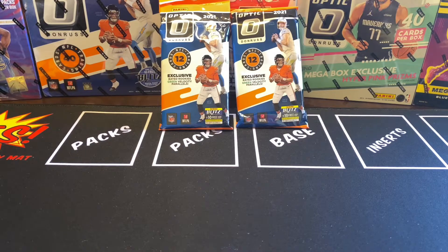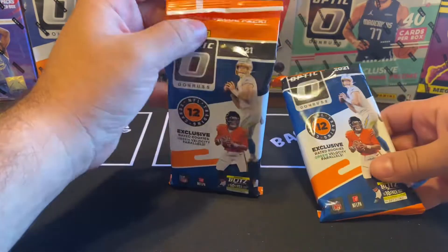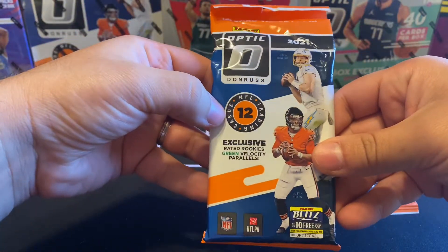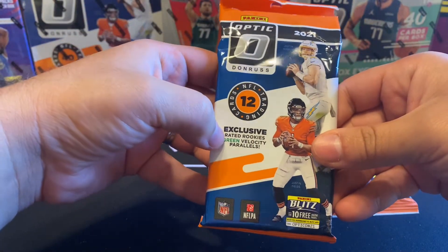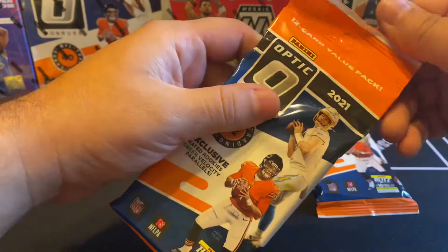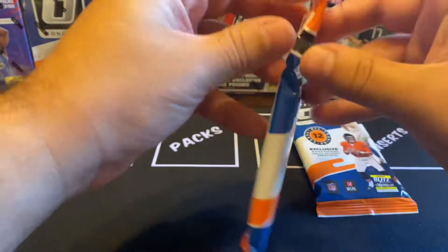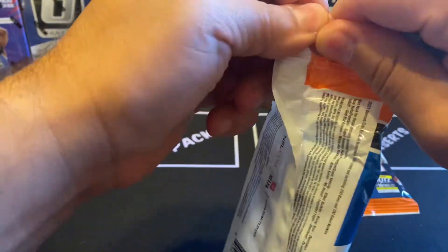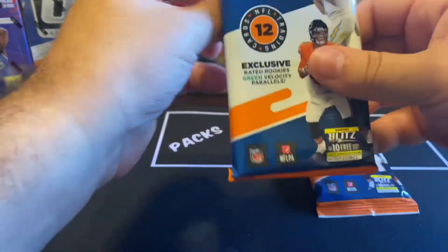What's up my royal viewers, I'm here with two Optic value packs. As you see we got 12 total cards. We're looking for the rated rookies, green velocity parallels. You can always still get hall of famers in here, so it's not that bad. But let's see what we get.